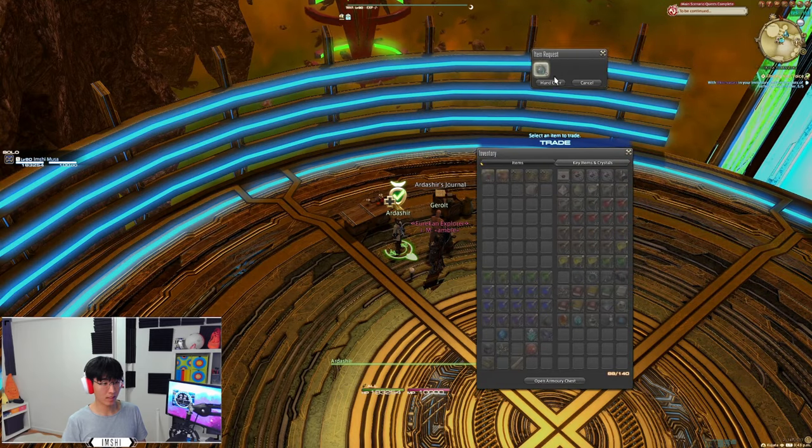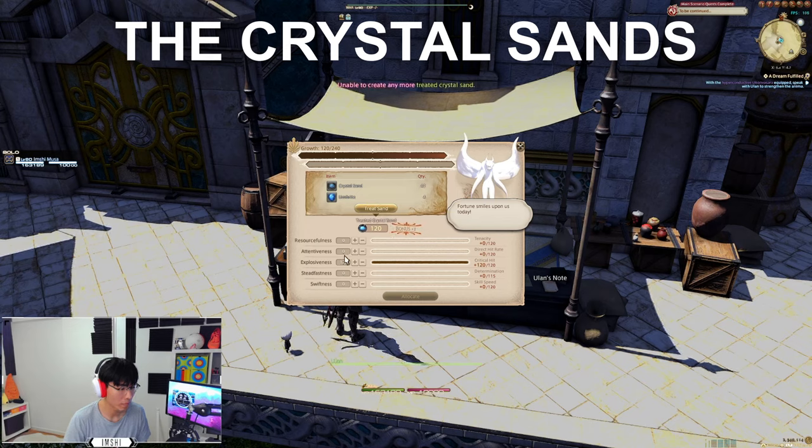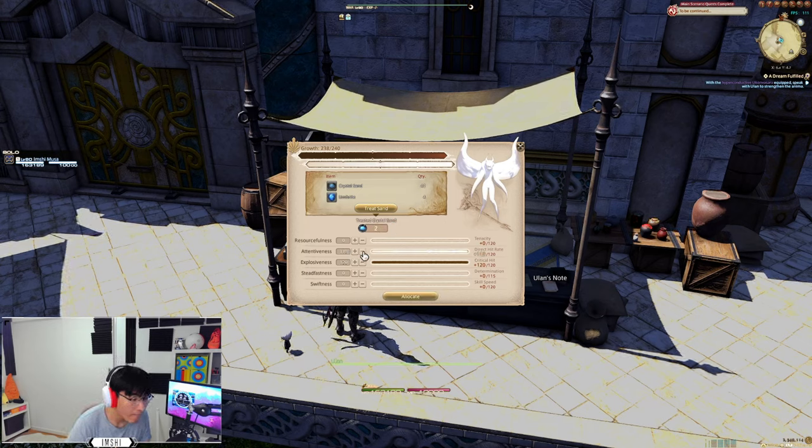Continue your quest — you'll need 5x to aid the royal. Next up: the crystal sand step. You need 240 treated crystal sand. To get treated sand, combine umbrite and crystal sand. There's a little bit of RNG here, so you'll need around 60-80 crystal sand and umbrite. Get umbrite with poetics.